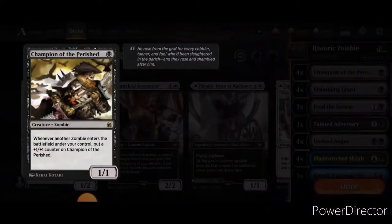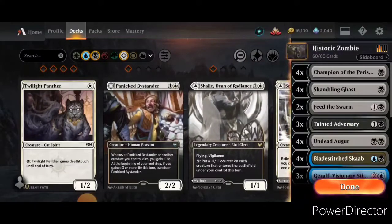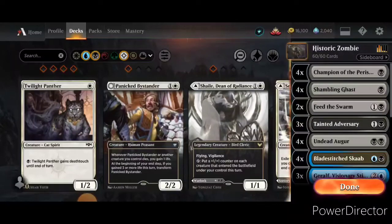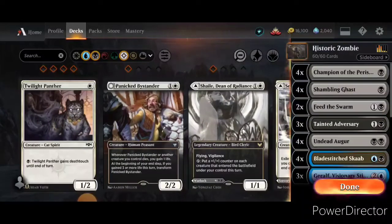We have probably one of the more obvious staples, which is Champion of the Perished. Whenever a zombie enters the battlefield, you put a +1/+1 counter on it. So it basically is just an early game beat stick, but it's great for being a magnet for target removal because people get scared of it pretty quickly.